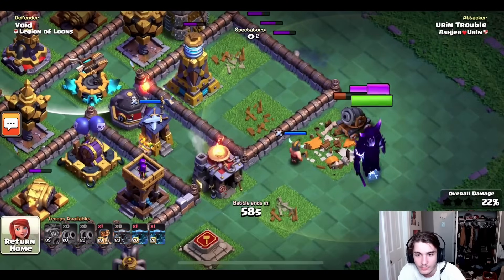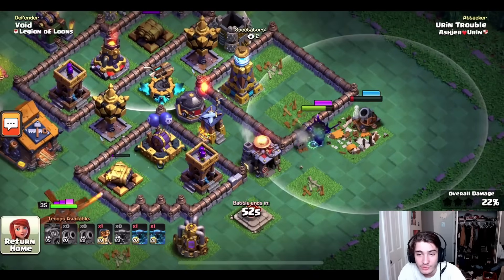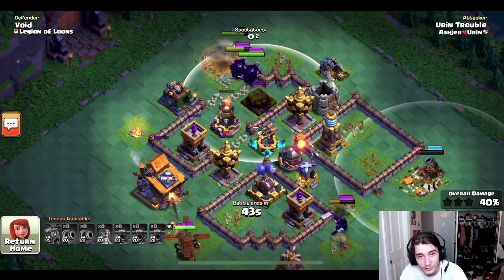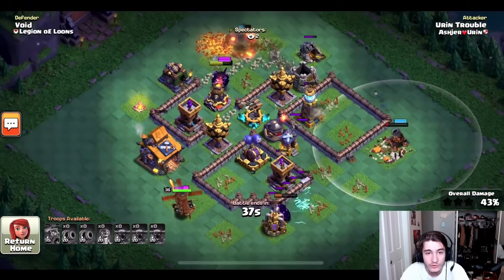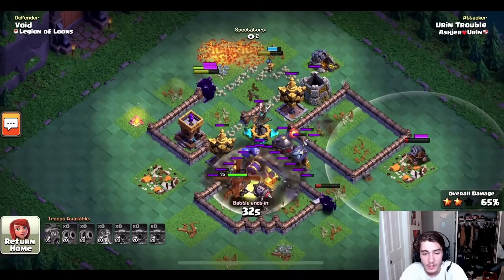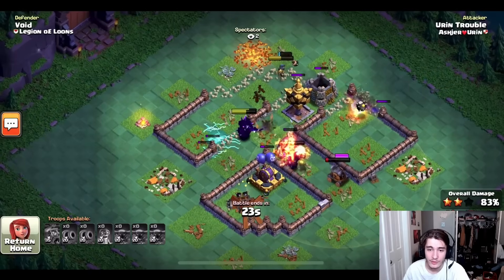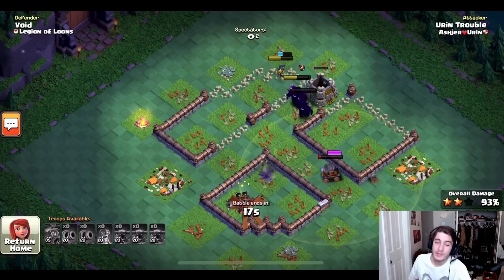Oh, this barbarian is going to cause him some trouble — is he going to be able to take it down in time? Yes he is. Now he can get in range of the mega tesla and he has this whole pack up here to spare. He uses the bomber to get into the rest of the base. He uses the ability to splash onto the archer tower — how smart is that? He takes out the archer tower with the battle machine ability. Immediately gets down those crushers, gets down the roaster, and now he just needs to take down that last crusher with three PEKKAs to spare.